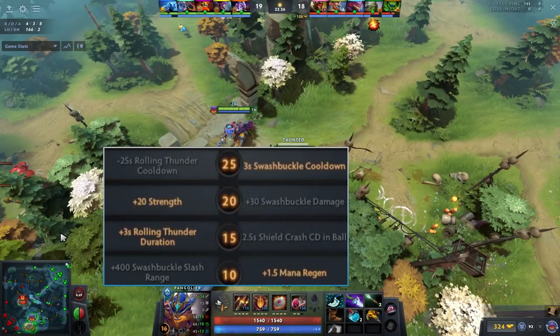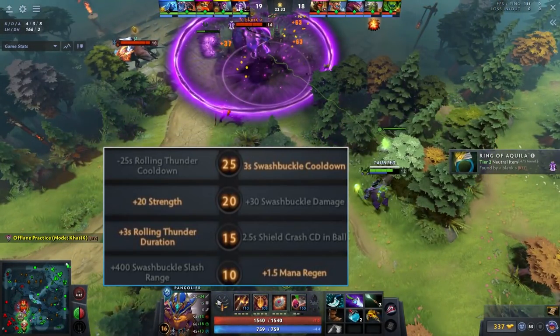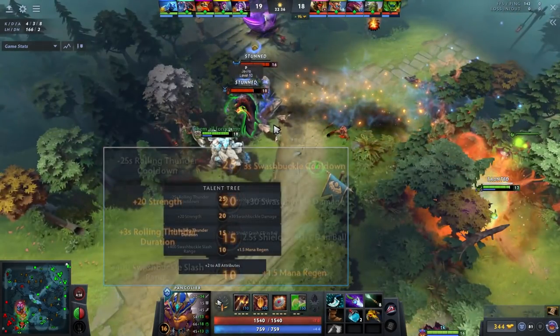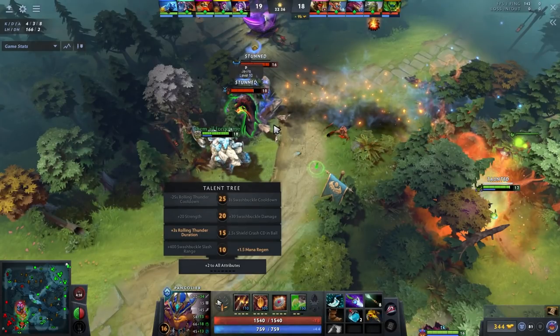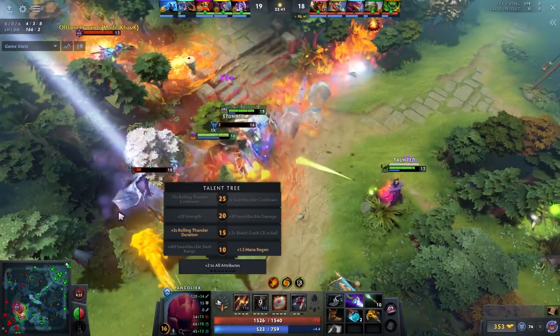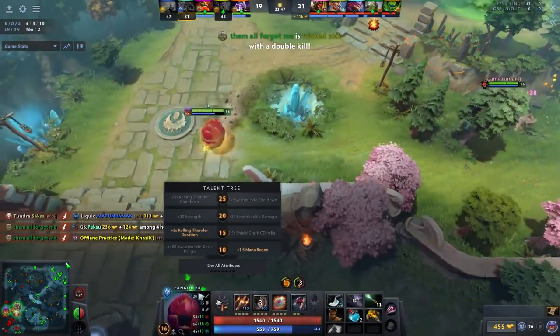With 2000 HP you can then itemize towards a right-click item — MKB, Basher, or even Scythe in certain games since Swashbuckle applies it, letting you man up to heroes like Morphling and Luna. At level 25, you might think it has to be Rolling Thunder cooldown, but with this build the Swashbuckle cooldown is actually better — when you have Defusal and you're likely going Basher, the Swashbuckle cooldown gives too-consistent bash procs and too-consistent mana burn. It's one of those talents that really feels good once you take it.